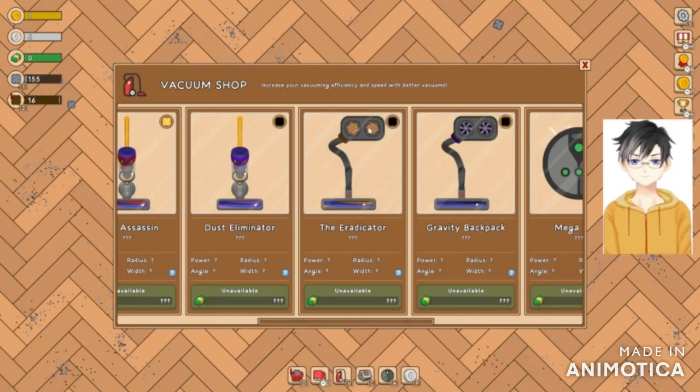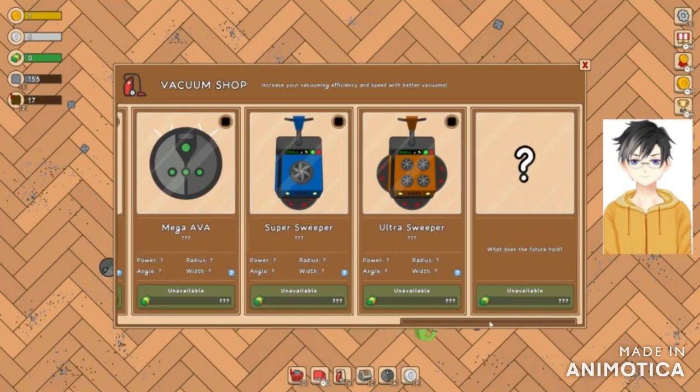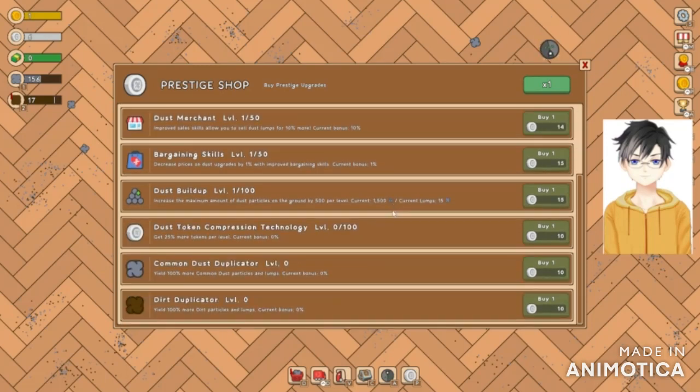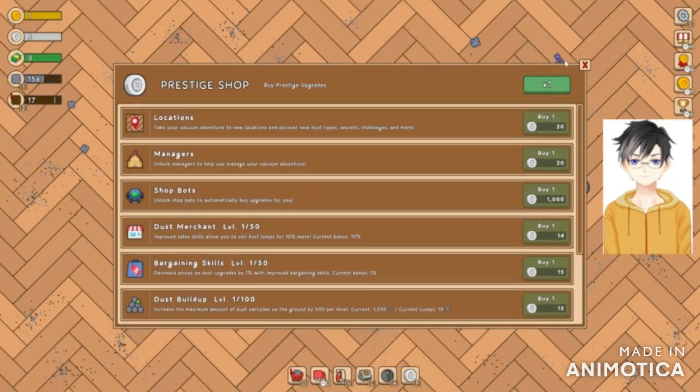As you can see I've got all sorts of vacuums to choose from in the vacuum shop. These look like computer fans attached to a vacuum. I can ride a Mega AVA. Prestige — oh, I do have six coins. Still can't afford anything, but I've got six coins.